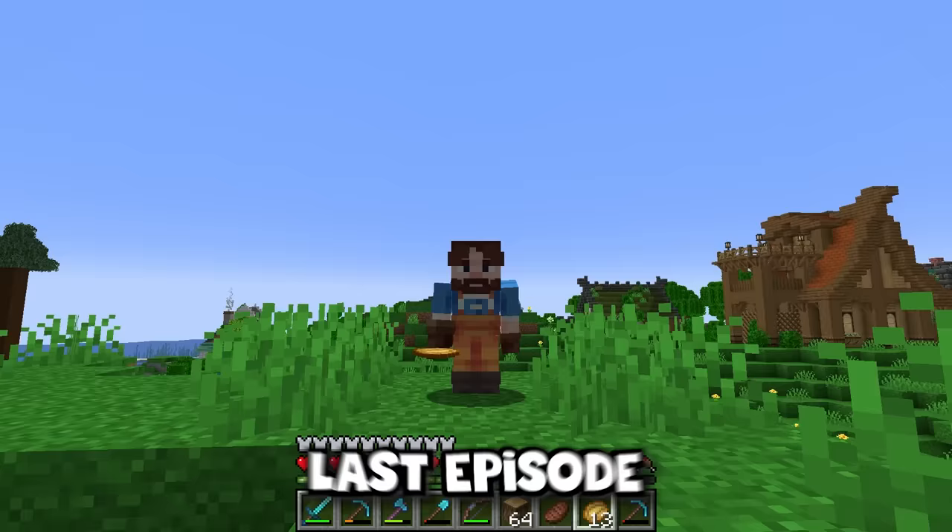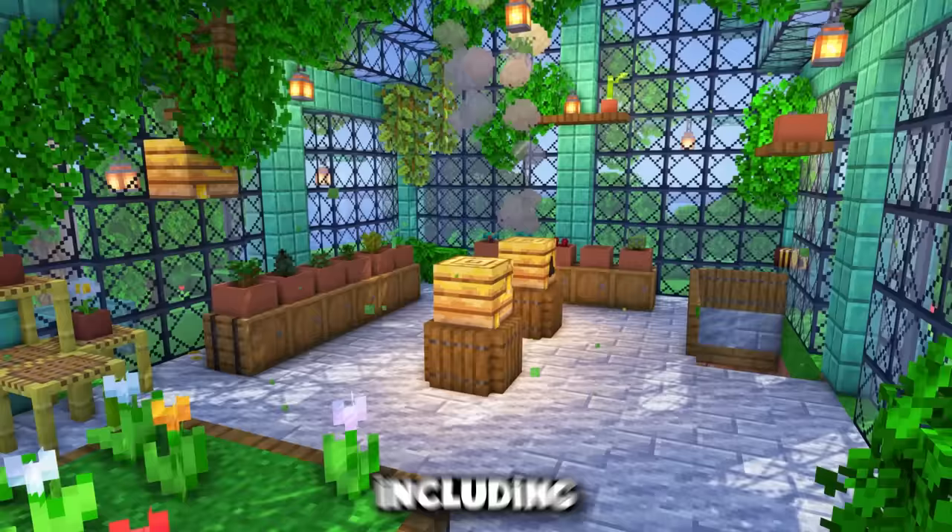Hello everyone and welcome back to Create Island. Last episode we built a 1 million block storage system and also a Create powered tree farm — which I'm now tearing it down, because Froggy built this awesome greenhouse that's automatically given us all sorts of things, including a lot of wood. So yeah, this thing is useless now.